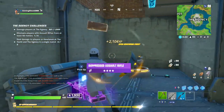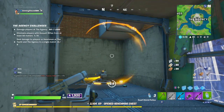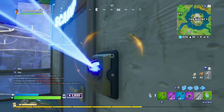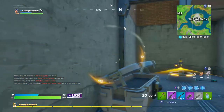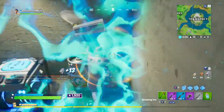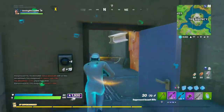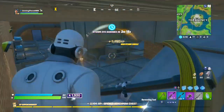Hopefully you'll get some shields from the scan. There are slurp barrels in the area — there are five total, so between them you can get up to full shield. There are three right here, grab them, and then go up above this build to the area above.